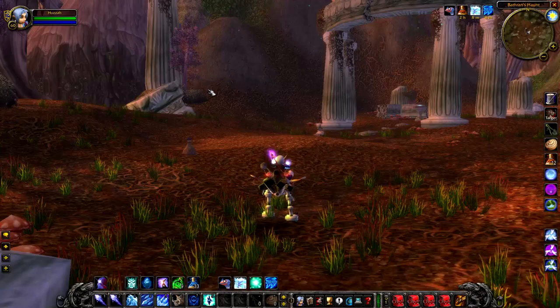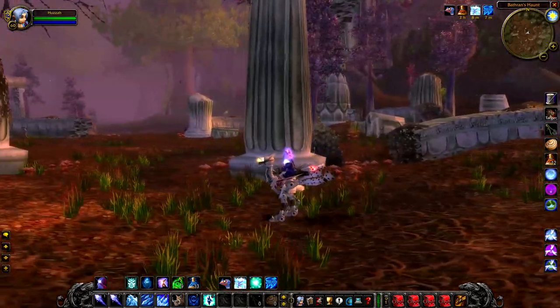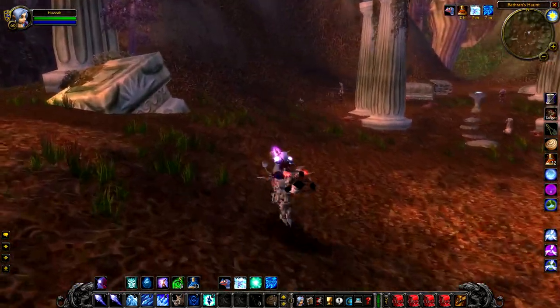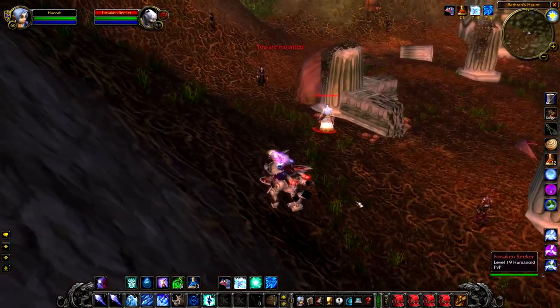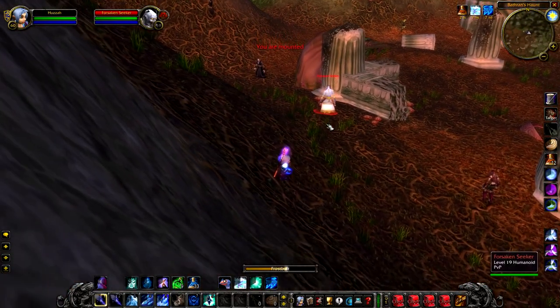Up first we have Apothecary Falthus, a level 22 undead inside of Bathran's Haunt. This is the only mob that actually has an allegiance to a horde in this zone, so if you are a horde, you cannot kill him, but you're fine for all the other mobs.